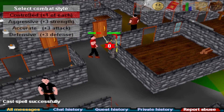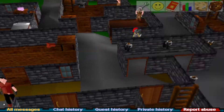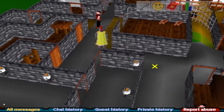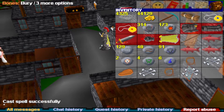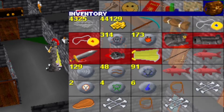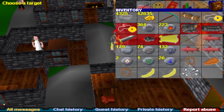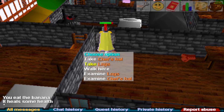We're going to try bones to bananas. Nature runes could be useful for superheat item maybe, but we're not going to have more than a couple so I'm not sure how useful it'd really be. Okay, bones to bananas — wait, you don't use it on the item, I'm so stupid. You use it on self! Okay, we're getting another banana.